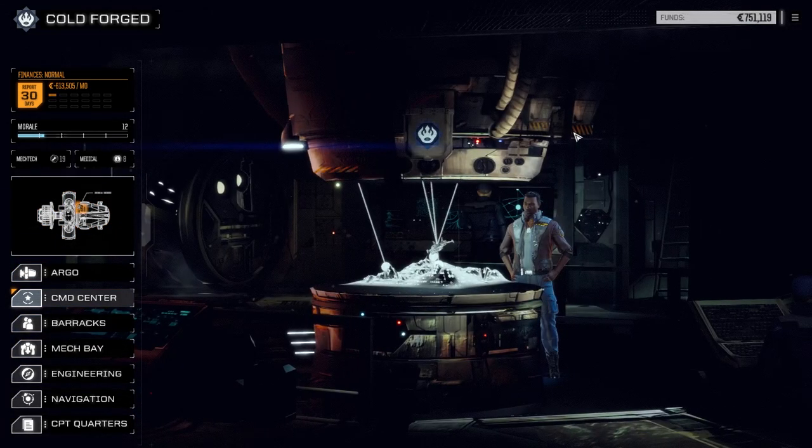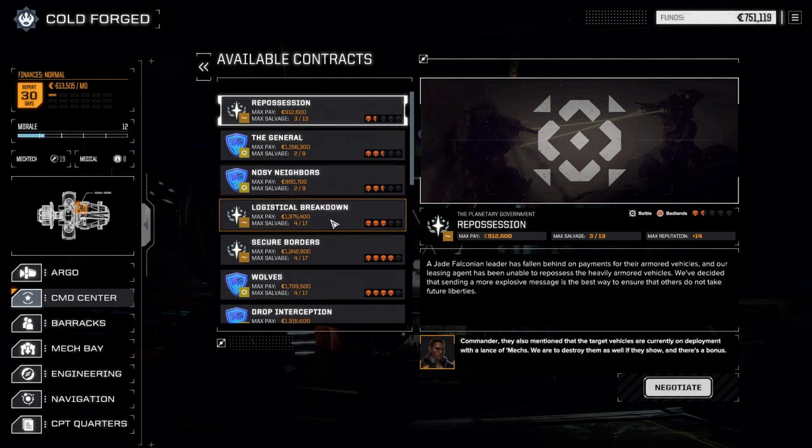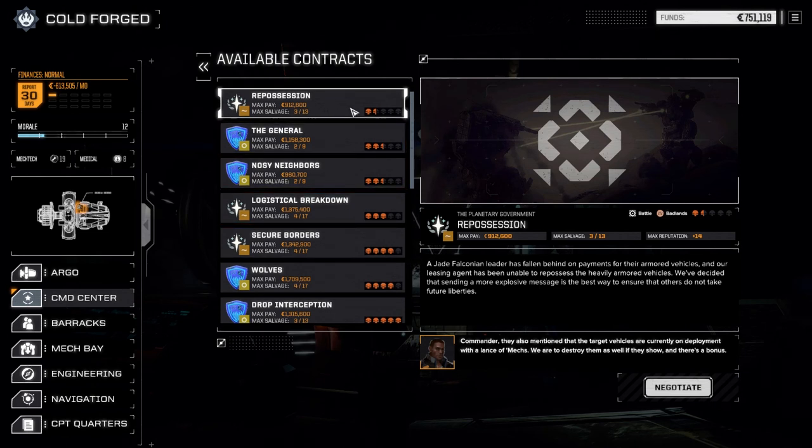In the contract section we have a Repossession mission — one and a half skulls, Jade Falcon. Could be anything — could be good, could be bad. Usually the armored vehicles are really nasty. It is a battle in the Badlands, so it could be anything. We may have to pull out of it, but we'll take this one next time with the medium lance and see how it works out.